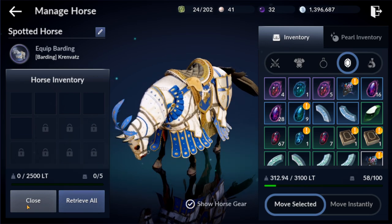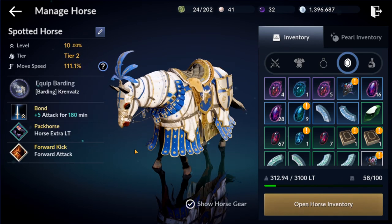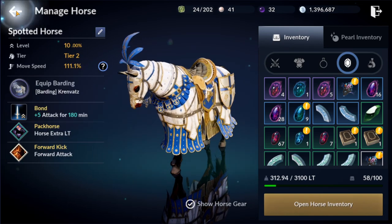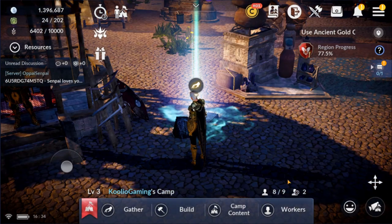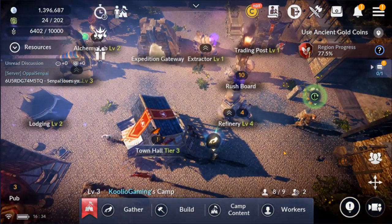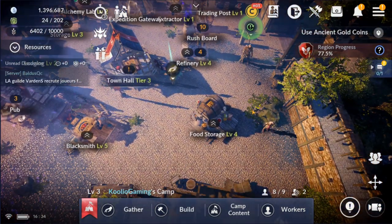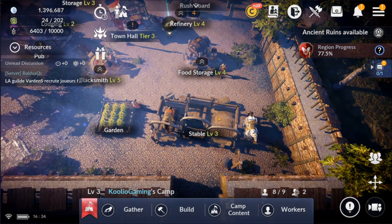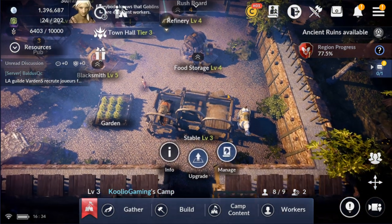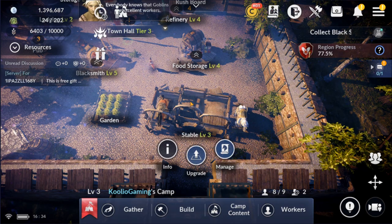Most of the information behind the horse is actually going to be found at your base's camp. In order to get your very first horse, you'll be playing through the main quest line and it will teach you how to capture and acquire a horse for yourself. After that, I'm going to show you how to go through and get even more horses - what you need to know, where to find them, and what items you need in order to capture a horse. You're going to unlock a stable in your main camp.